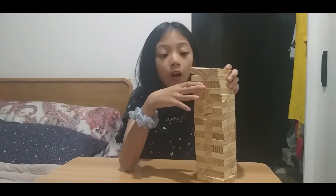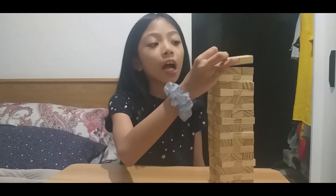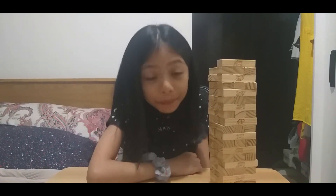According to Jenga rules, you cannot remove a block from the first three layers on top because it has less impact on the tower's balance and it defeats the purpose of the game. So you need to remove a block from anywhere below and stack it on top of the tower. Very simple, right?